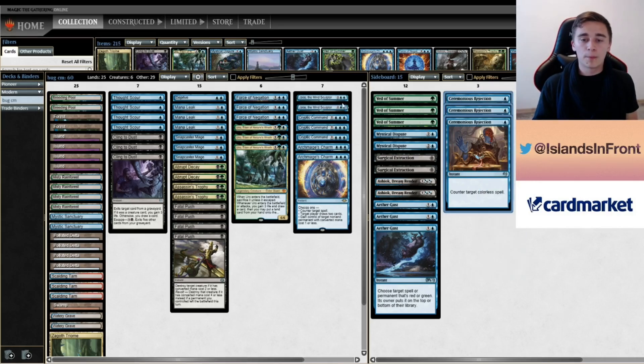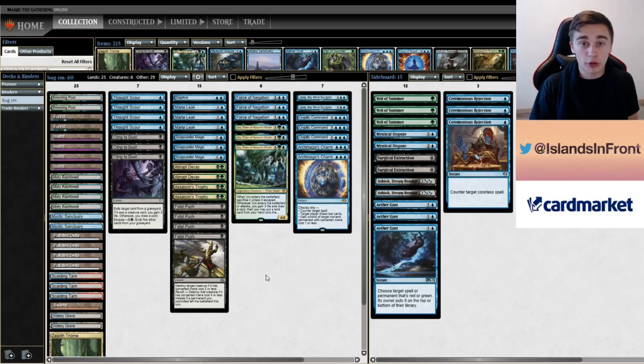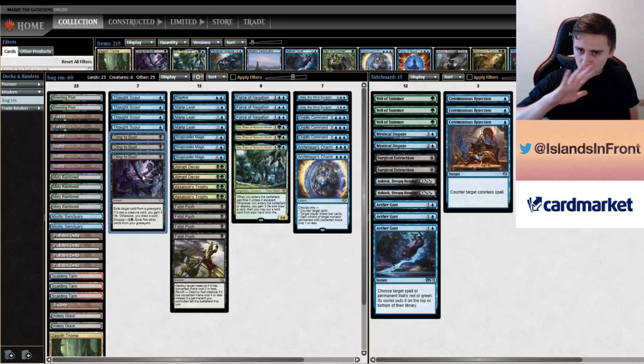I'm bringing in Rejection. I won't cut removal for their creatures — Decay and Trophy are great catch-alls, Mana Leaks are great against their different assortment of threats. In this matchup I have an inclination to trim an Opt, because it doesn't affect the game in itself and is very bad in the face of a Chalice. And I'll be cutting three Cling: one, it works poorly with Chalice; two, they don't fetch so I can't eat a fetch-land to draw a card; and life gain and graveyard don't matter. Plenty of reasons why Cling is very lackluster here. Three in, three out.